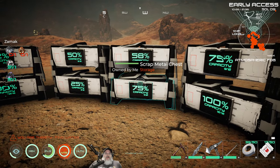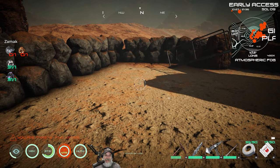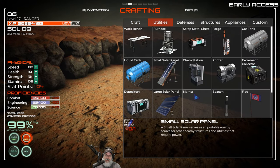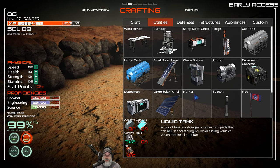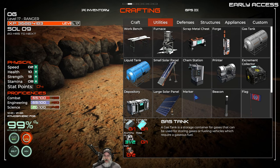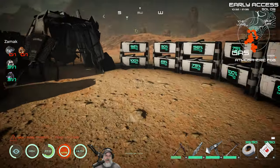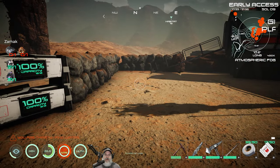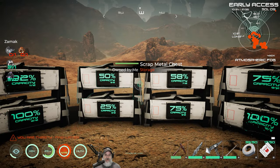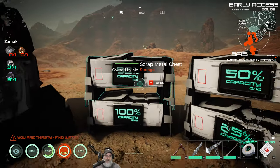Fixing the rover is one thing; getting the fuel for it is an entirely different thing. I'm going to build myself a couple of tanks off camera: a liquid tank to consolidate all this extra water, and a gas tank to start filling with hydrogen because we're going to need a lot of hydrogen. I'll offload all my stuff and go in search of copper — we mostly need copper, and maybe some more lithium. I'll run to where the copper is and bring you guys back so you can see the fungal thicket.